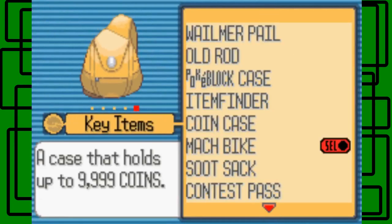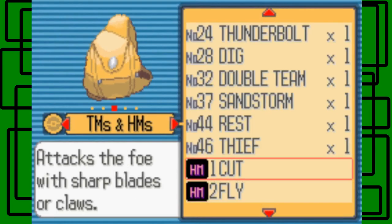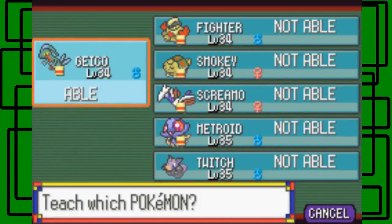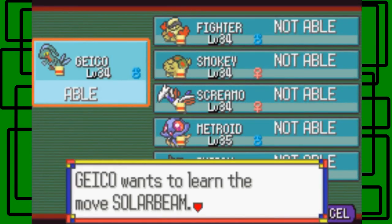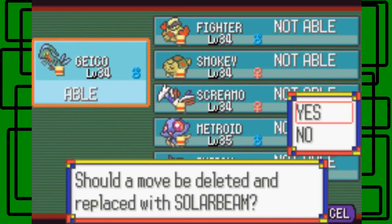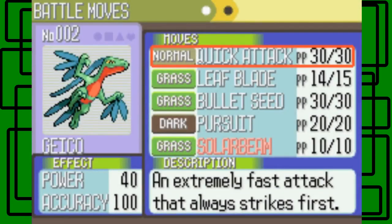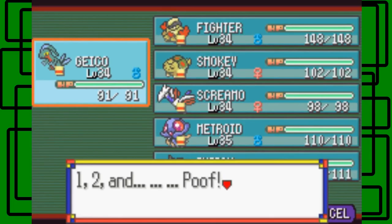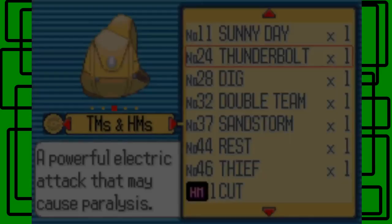Let's teach TM22 Solar Beam to Grovyle. Grovyle already knows four moves - should we delete and replace with Solar Beam? Let's get rid of Quick Attack since I don't think we need it anymore. My final moveset for Grovyle is Dragon Claw, Leaf Blade, Solar Beam, and Giga Drain. Grovyle forgot Quick Attack and learned Solar Beam!